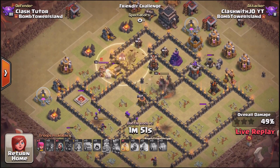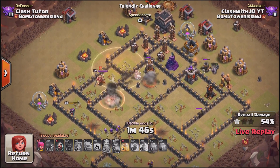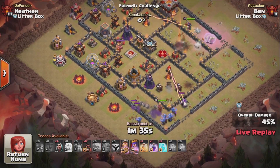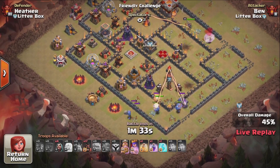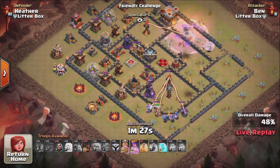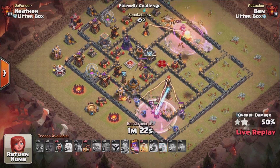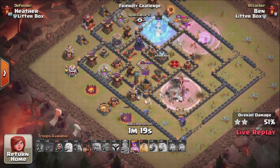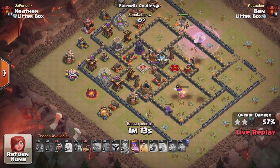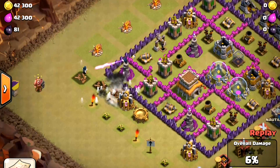Hey guys, it's Heather here and I'm bringing you another in-depth guide, this time all about giant bombs for Clash of Clans. Like my spring trap guide — if you haven't seen that yet, be sure to check it out after this video. I'm going to go into some basic details about these traps, but I'm also going to go into great detail about top strategies for placement, including showing you the new meta for double giant bombs — the instant bacon makers. With no bomb tower, there is a way to do it, and I'm going to show you how. It's top secret being exposed, and I haven't seen anybody talk about this yet.